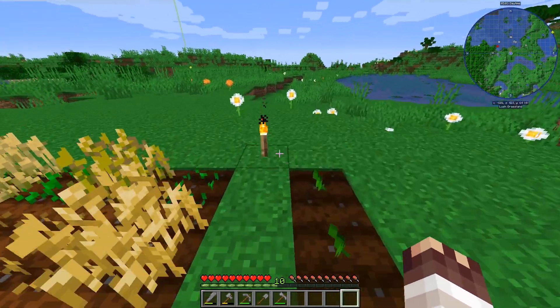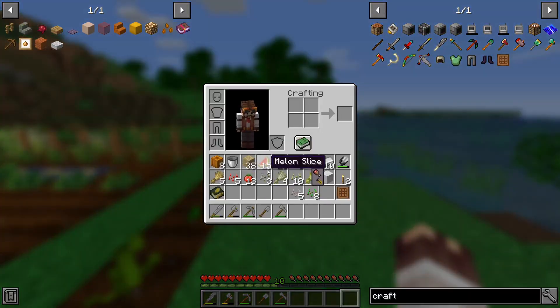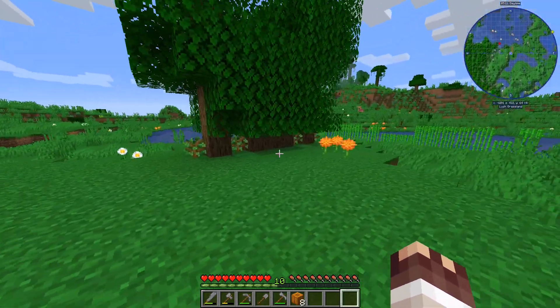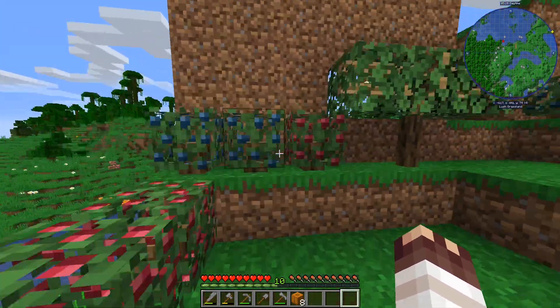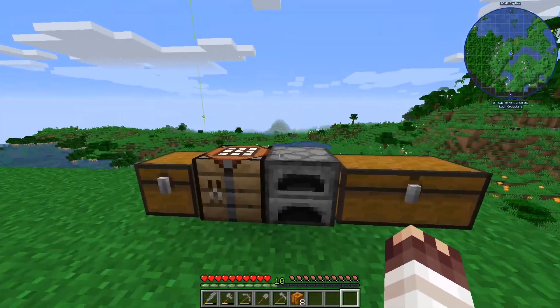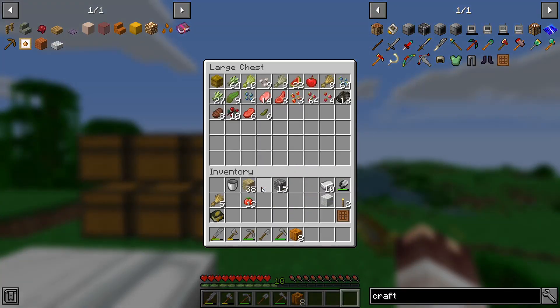The melons aren't doing too badly, pumpkins are doing terribly. These are the ones we picked up on the way over here. Let's see if we can make some scarecrows. I've already harvested the trees once - we'll just let those go. Because of this Nature's Aura I'm trying not to do too much to the local area until I get some gold, because then I can figure out what I'm doing. Let's put all these bits away - so we can make another one of wheat.